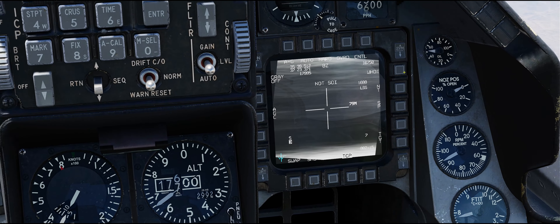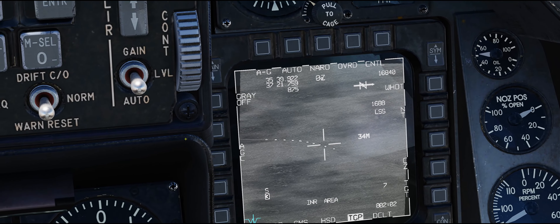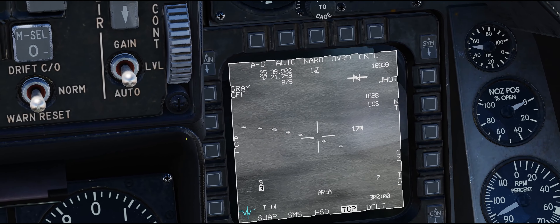I'll bring the cursor over one of these targets. You can press the expand FOV button on your HOTAS on the radar to zoom in there if you want. It looks like it's done its job - I can see a convoy here.